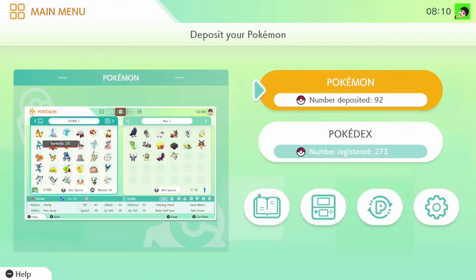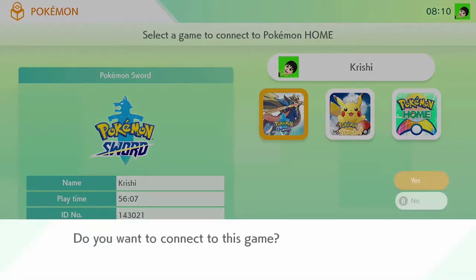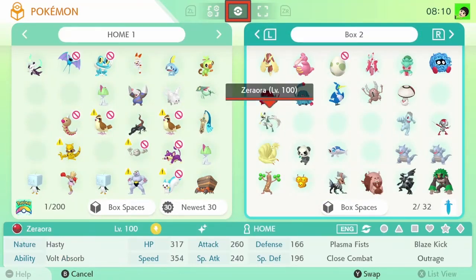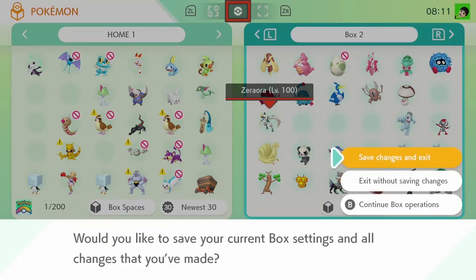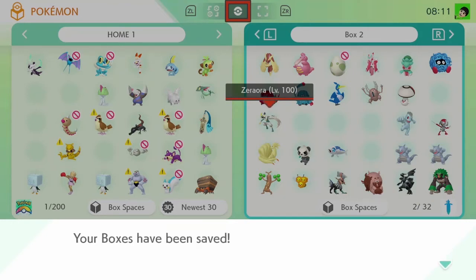To move your Shiny Zeraora into Sword and Shield, go into Pokemon Home, then go to Pokemon Sword and connect to Pokemon Sword. All you have to do is find your Shiny Zeraora — here's mine, my level 100 one. Then just move it somewhere into your Sword and Shield boxes, and your level 100 Shiny Zeraora is in Pokemon Sword and Shield. Click plus, save all current box settings, and that's basically all you have to do.